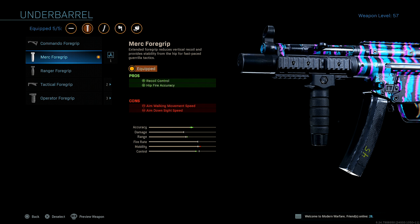Next up, underbarrel, I'm running Merc Foregrip for added Recoil Control and Hipfire Accuracy. This makes the MP5 a straight laser beam from the hipfire. And if you're running a sub, you should be up close in those gunfights anyways. So hipfire accuracy is key on a submachine gun in my opinion. I highly suggest you guys run this as well.